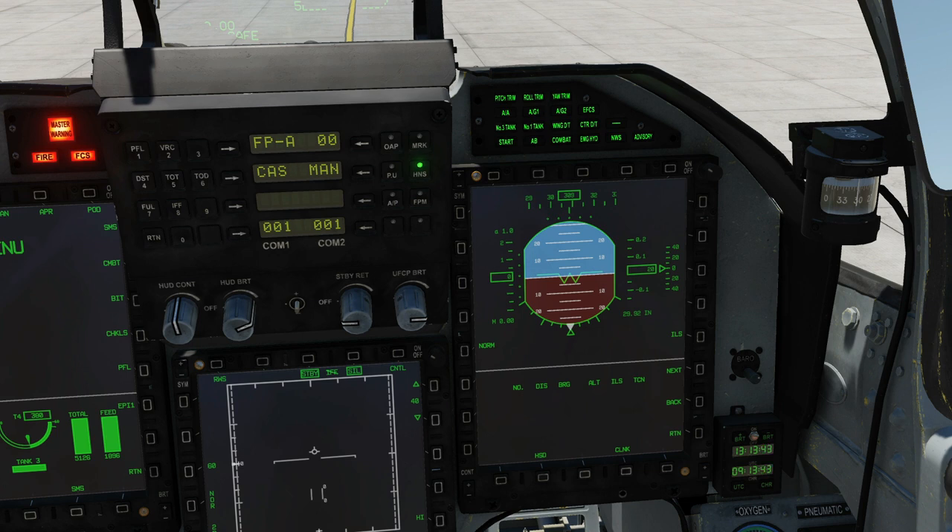The next row is air-to-air flight control system configuration selected. The next one is AG/G1 — your air-to-ground one selected. Next is air-to-ground two selected. The last on that second line is emergency flight control system is on. Third row: number three tank empty, number one tank empty, wing drop tank empty, center drop tank empty. Last row: engine start is active, afterburner on, combat mode is active, emergency hydraulic pump is on, nose wheel steering is on, and advisory — SHARS malfunction is detected. Because these are green, they are advisory — not warnings or cautions.